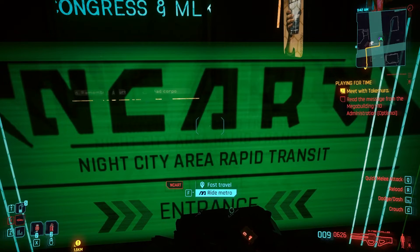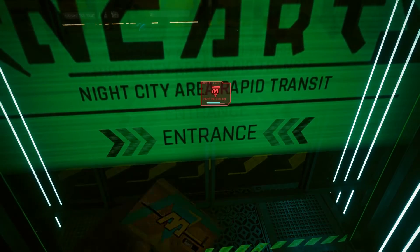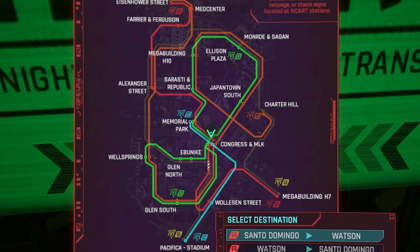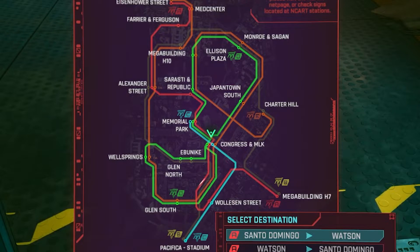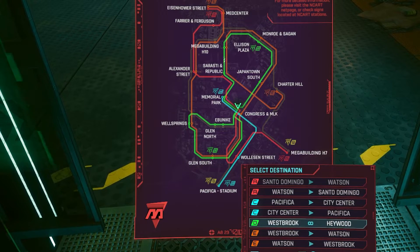Apparently you can choose fast travel or ride Metro. Let's ride Metro. We get into the end cart and now we can choose which route we want to go. Let's ride Westbrook.